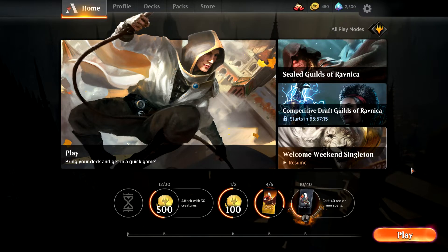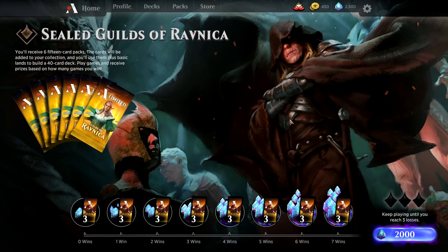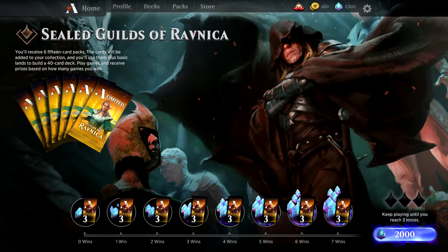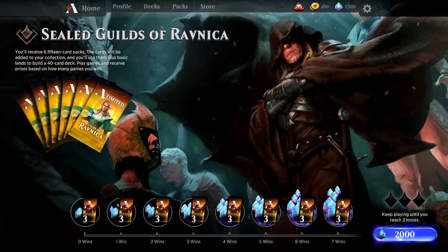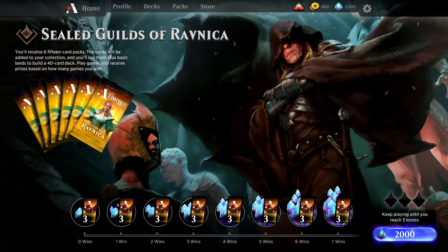One good thing they are doing is redeeming codes — you can redeem codes from your physical booster packs. Tomorrow is pre-release, and tonight at midnight on Friday you will get a free sealed event code in your pre-release kit booster, so you'll be able to get a free one of these sealed events. That's a good introduction — it's probably worth about $10, so it's probably worth going down to your local pre-release to get that free code.